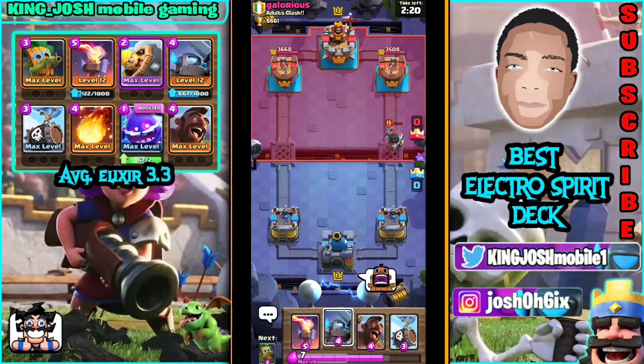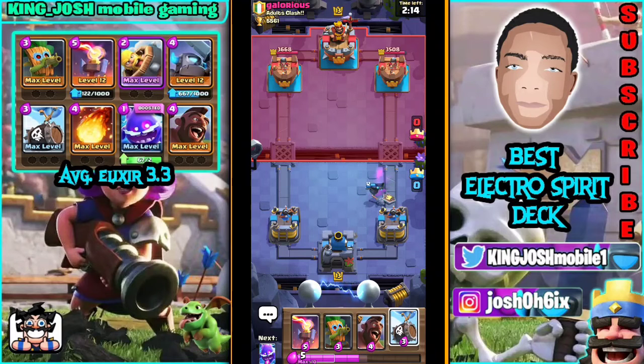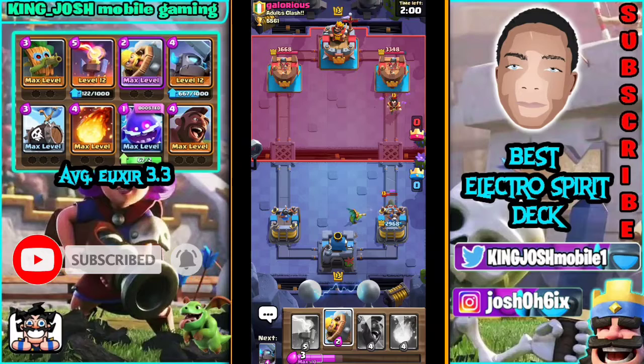I'm going to try to defend these Dark Rings first, then probably increase pressure. Let's see if the pecker survives — mini pecker survives. Skeleton Barrel first — I just want to pull out my Hog Rider to defend that. By the time she gets one shot onto my tower, okay, that wasn't good.